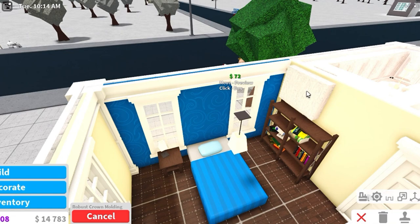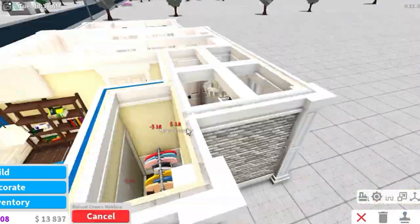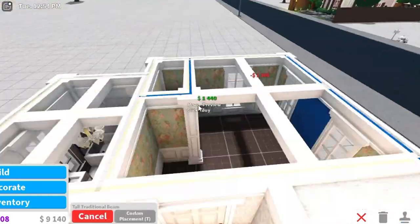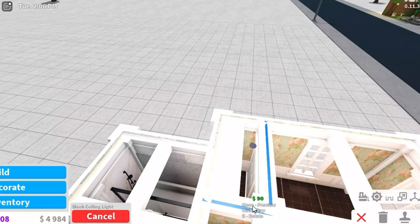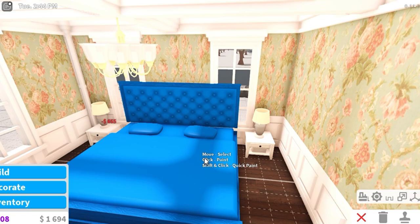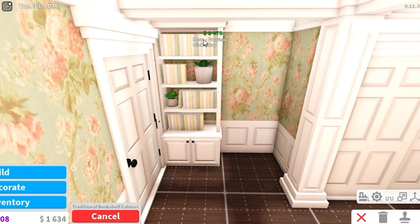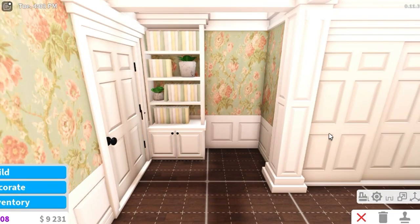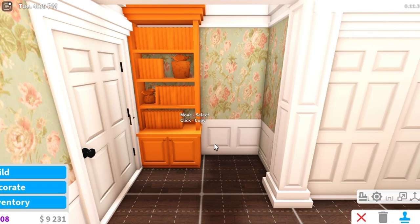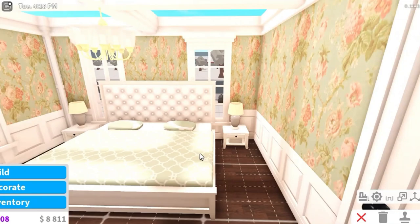Now moving on to the bedroom, which is probably going to be more creative than the other rooms. We've put the bed in, added some bedside tables, and obviously coloured the bed. I've really been liking green lately, so I'm thinking some green bedding. Over here I'm going to add a little seating area, and I've reused one of the bookshelves — a good tip is that if you don't want to make something completely new you can reuse. This bedroom feels quite basic but I don't have many ideas of what to add anywhere else.